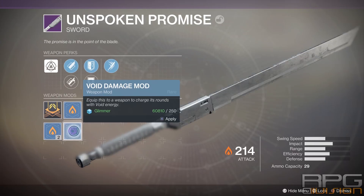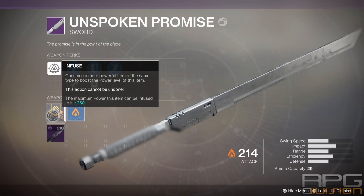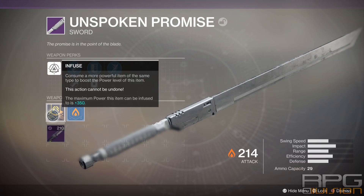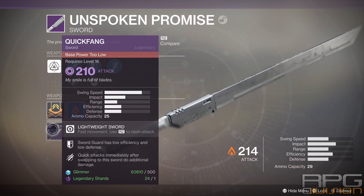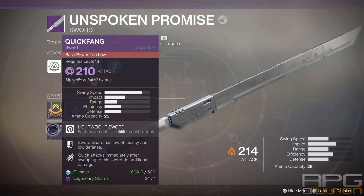Infusion is slightly more complicated. Infusion means that you can raise the power level of your item, but in order to do so you need to have an item of any rarity that has a base power level higher than the item that you want to upgrade.